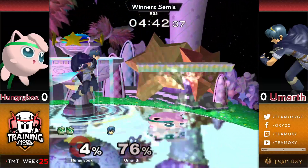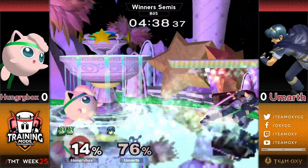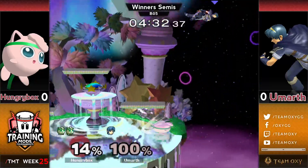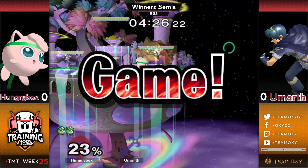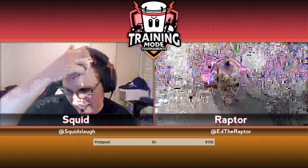There we saw some of that new school tech from Eumarth — he goes for the back throw and then pivot F-smashes to get the stock. So he's only down one stock, but he's already at 90–100%. This is rough. That back air might just serve his doom — I don't think he can make it back. Still had a jump, but it was still too far out.